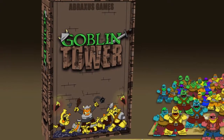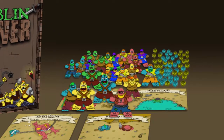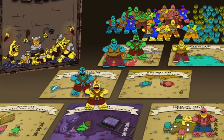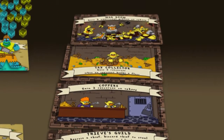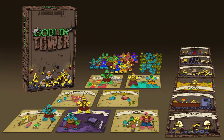Goblin Tower is a meeple-based worker placement game with a little bit of resource management. In the game, you place goblins, who are your workers, and resources on your battlefield cards, and you use that to earn more goblins and more resources to build your tower higher than your opponents, to build the mighty catapult, and crush the opposition.